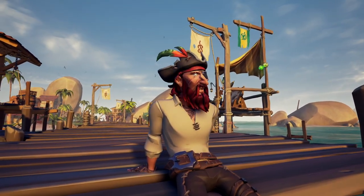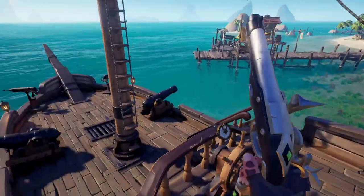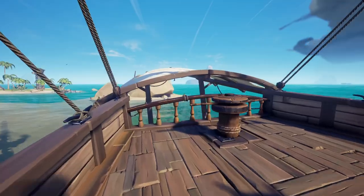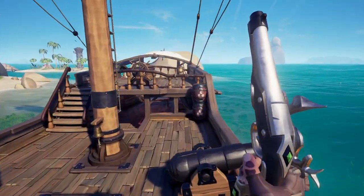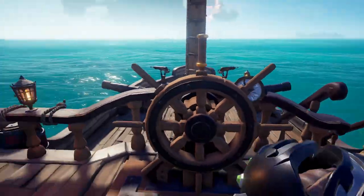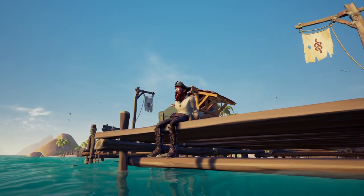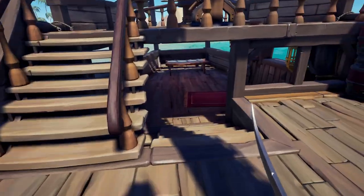Surviving a fight in Sea of Thieves is all about one thing: movement. Being able to move around on any ship without getting bogged down or trapped in a position where you can't get away is key to survival. Get used to moving around on any ship type — jumping on the rails, jumping over the cannons. Even on the sloop there's a way to jump on the right side of the railing and get up to the capstan. Things like that will save your life.